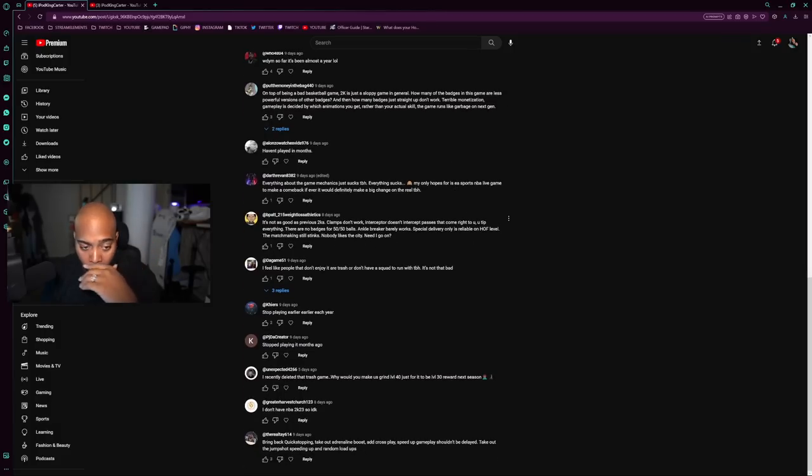Someone's only hope is for EA Sports NBA Live to make a comeback, saying it would make a big change. I don't know if that's true — EA was out in 2018 and 2019, we got decent games in those years, but after that it was over. Another comment: 'It's not as good as previous 2Ks. Clamps don't work. Interceptor badge doesn't intercept passes that come right to you — you tip everything. There are no badges for 50-50 balls, which should be Workhorse. Ankle Breaker barely works. Special Delivery is only reliable on Hall of Fame. The matchmaking still stinks. Nobody likes the City.'